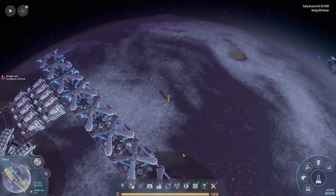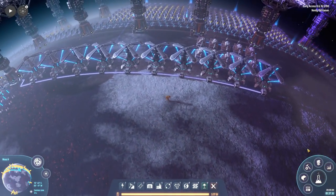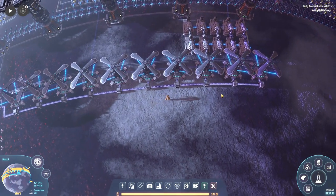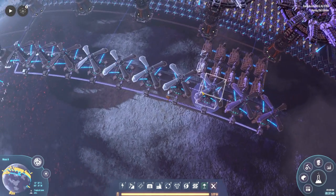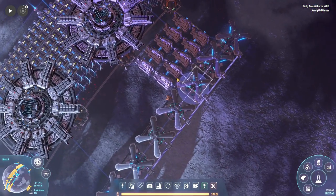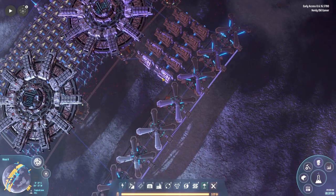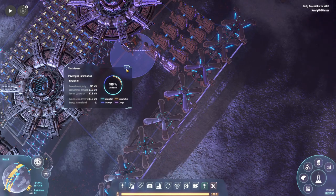Welcome back to Dyson Sphere Program folks. I have been doing a bit of prep work in between episodes. I increased our power a bit so we now have 10 of these energy exchangers and we also have some deuterium mini fusion power plants because we needed more power, so we have 275 megawatts right now.